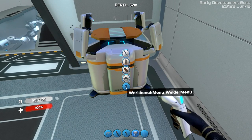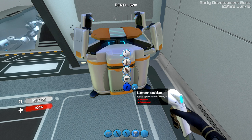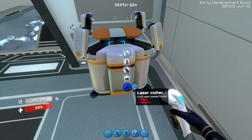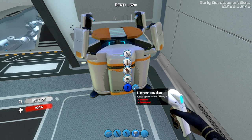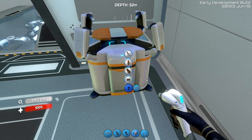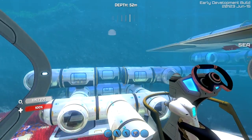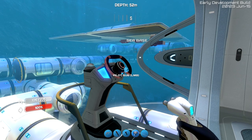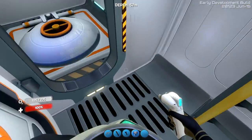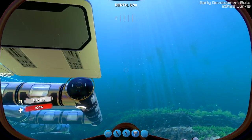The other item they added is a little upgrade for your welder. The laser cutter — you upgrade your welder into a laser cutter, and it says you can open sealed things. It doesn't seem to function quite yet, but the fact that we're going to be getting a laser cutter that can open sealed things makes me think that pretty soon we're going to start finding little containers from the Aurora that we'll actually need the laser cutter to open up and get the goodies inside.